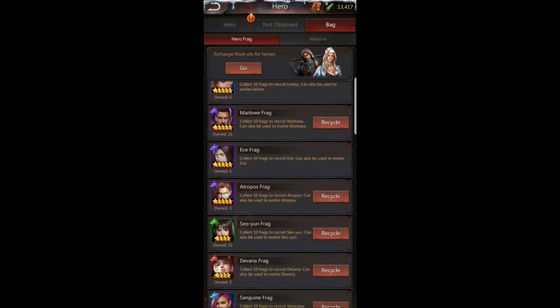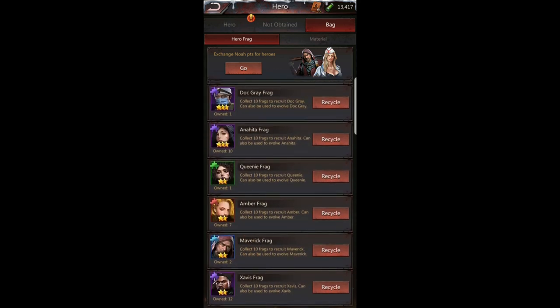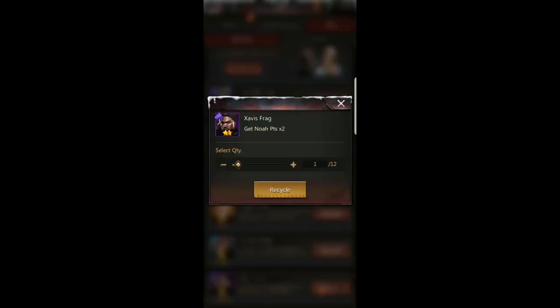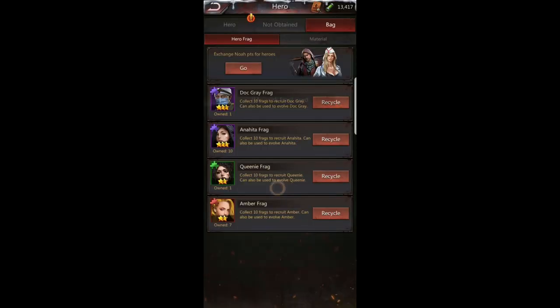What you want to do is come down to the heroes that are maxed out, hit recycle, and you can do this for heroes you don't think are important and won't use. I recommend getting every hero to that max level before recycling their frags. You click recycle, select the number of frags you want to get rid of — Zavis is maxed out so I'm recycling all of his — and I obtained 24 points. Level two heroes are very low in points.